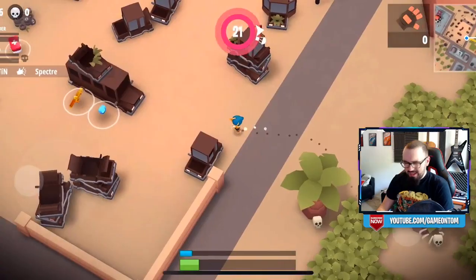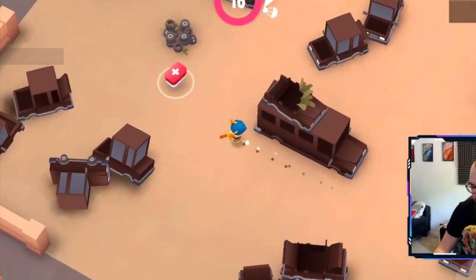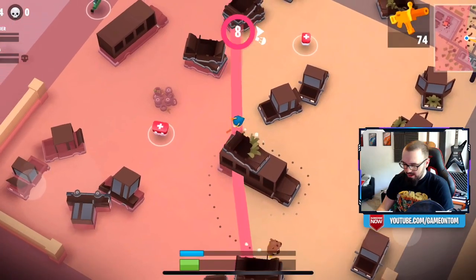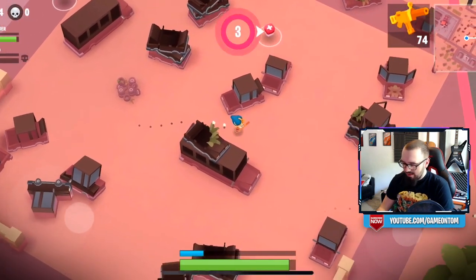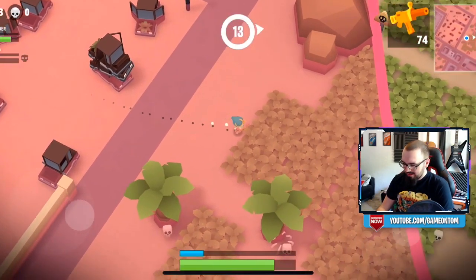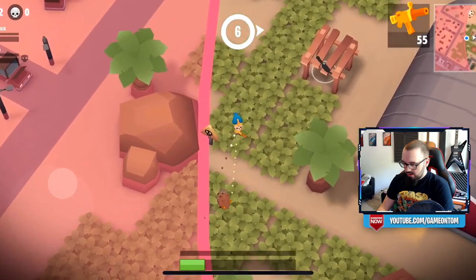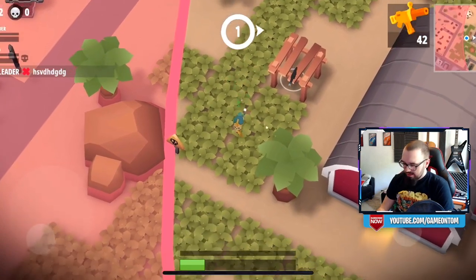There's an SMG — wait, can we use gold SMGs? I guess we can, that's fair enough. Now we're going to have to do this all on our own though. He's run out of bullets — can we get this health before dying? I think we can just about get it. The hunter has become the hunted because he's running away and getting low on health as well. We can get him finished here.